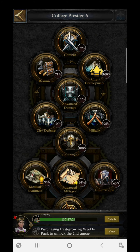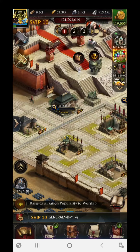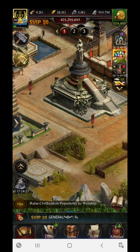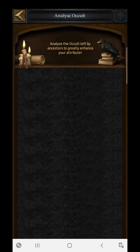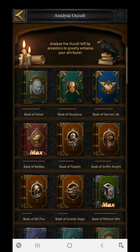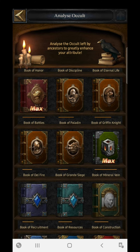My recommendation is that you cover the maximum research in both the college section and the sage tower section. The sage tower section also counts toward the increment in science research. You can go with the Book of Honor, Discipline, Eternal Life, Book of Battles, or Mineral Vein — each book gives you a certain amount of power increment, which is very helpful to increase the science power of your castle.